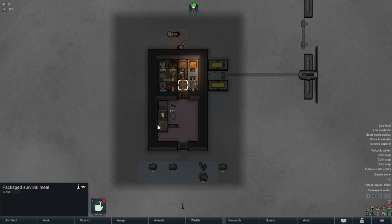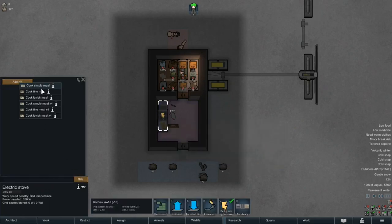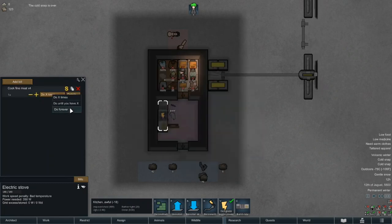Granted, it's only going to make a minor difference, but a difference nonetheless. We're going to give fine meals top priority here — Kay can't cook them yet, nor do we have the resources for them, but once we can make them, we certainly will.